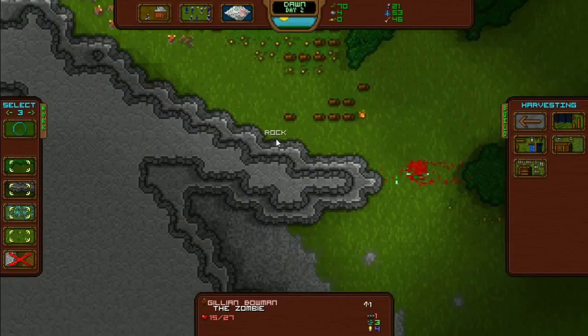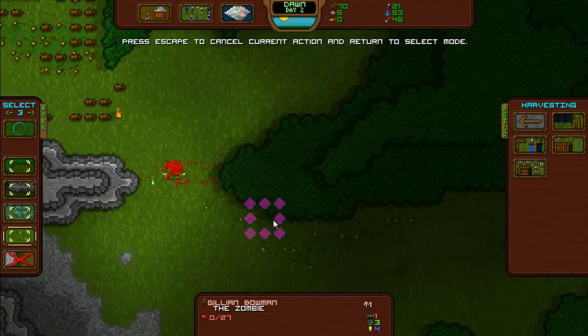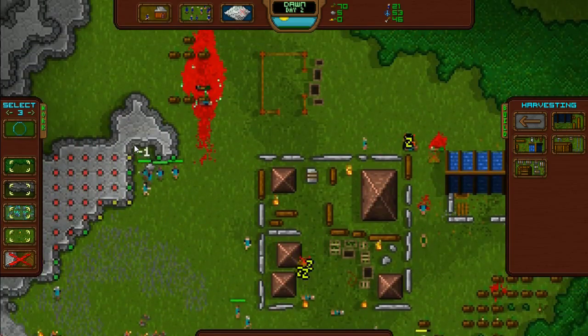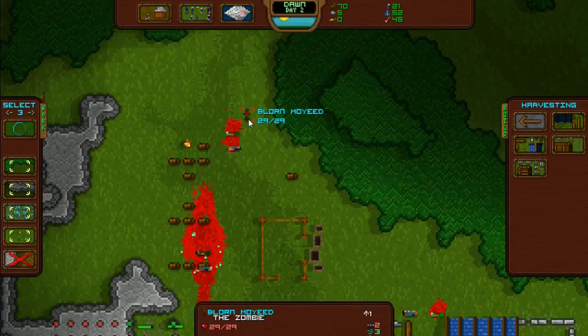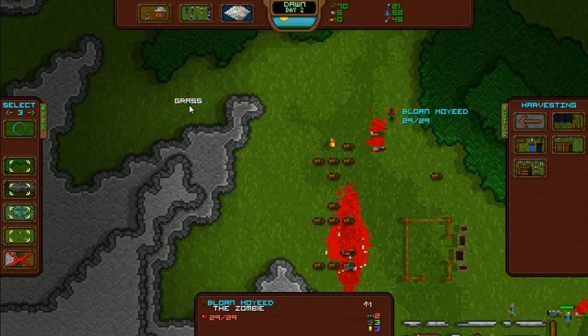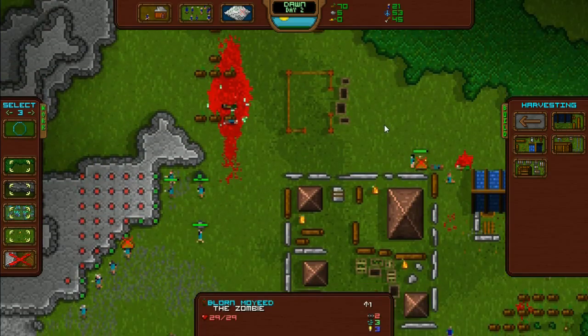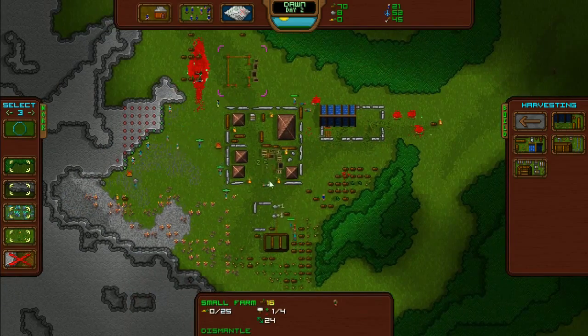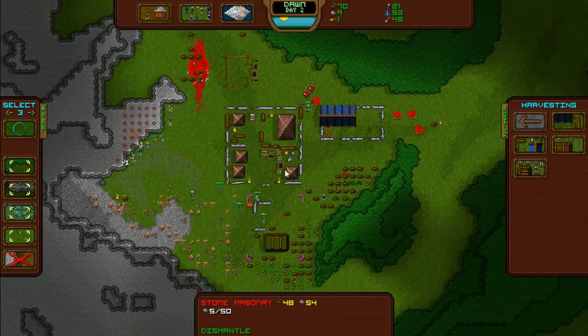There's food down there — no wonder they were looking at it hungrily. One zombie up here. They don't seem interested — I think the sun came up and they've lost interest, which is good. So we've got one person there, one person there. Come on, stone masonry. I hope I'm doing this right because I'm just learning as I go along.